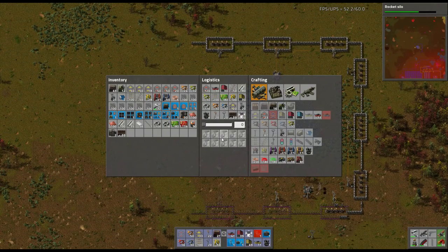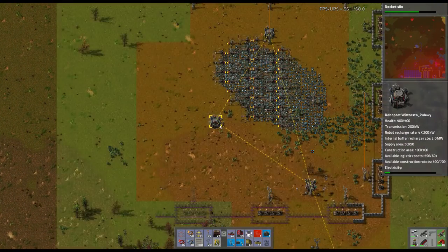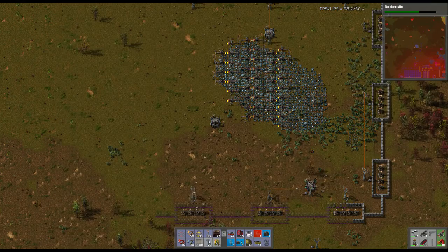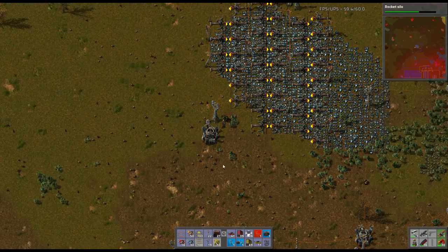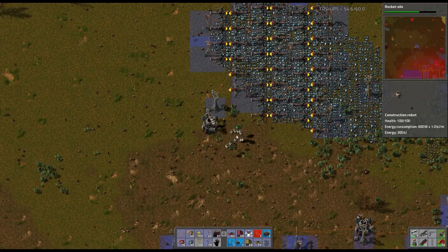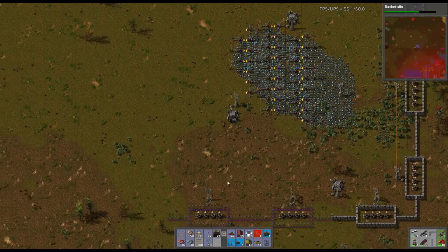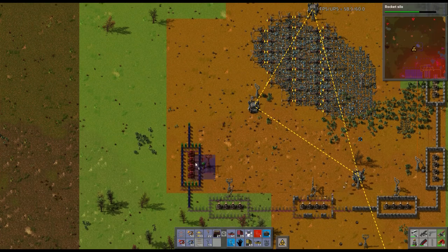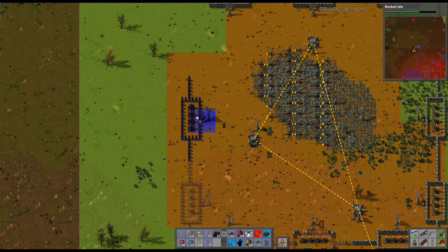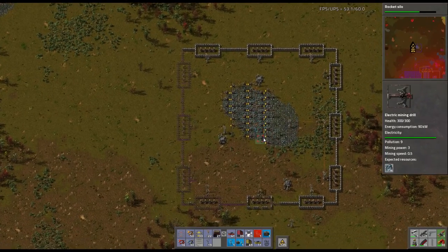I love that I can just drop a whole blueprint like that - that is going to be pimp. Let's get this one set up. This should just lock it all in - once that gets built we'll be safe, completely safe from any kind of harm.